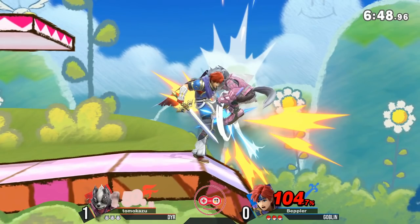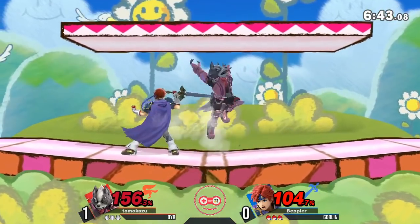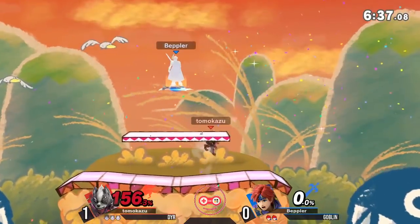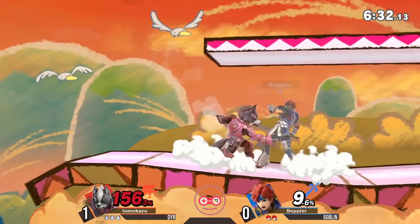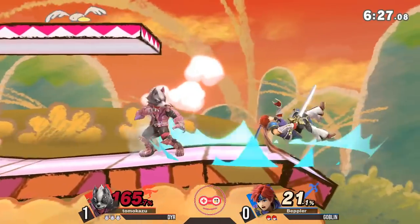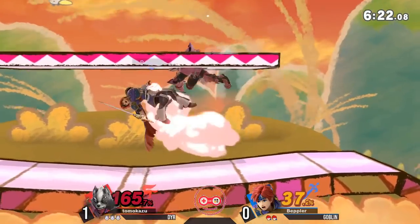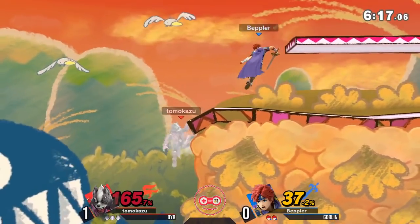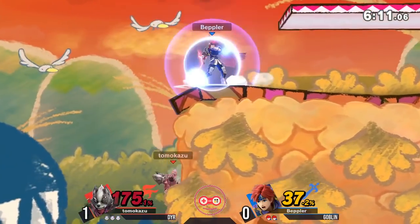He's got a couple of options for a kill setup — the F-tilt, jab into back air or up air. Roy doesn't have a kill throw, and if it is, it's going to be at an incredibly high percent. Characters having kill throws are very important. Dyer, once again, at 156% — full rage right now. A back air at 107% will definitely kill Roy. He's getting a little bit more extra credit. Still not dying even though Goblin got that first opening jab. He rolls back onto the stage, Dyer ready for the roll — two forward airs in. Dyer's going to close that stock when he chooses to, and that's a big thing.